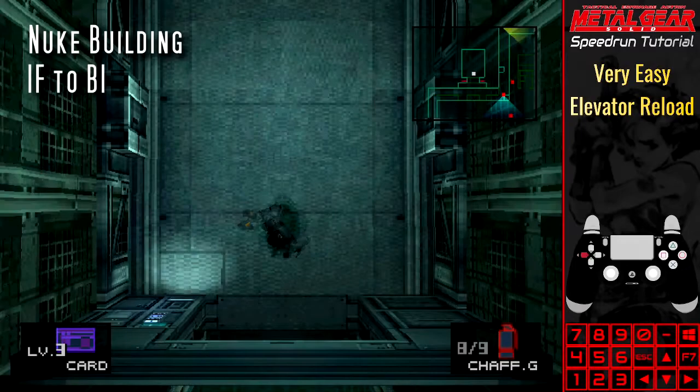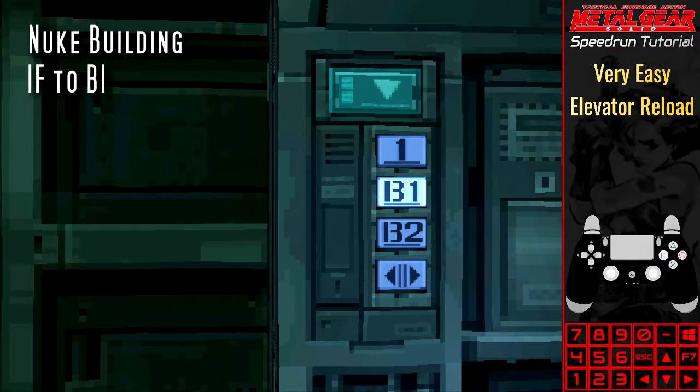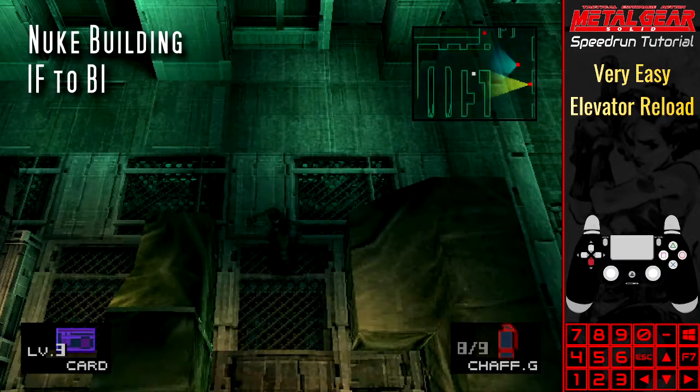Nuke Building, first floor to B1: Snake will be positioned in the middle of the room. Unfortunately, the act of going back down the elevator to trigger the glitch means that this is not quicker than just running the room normally.